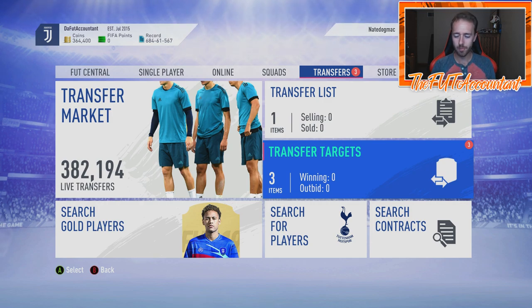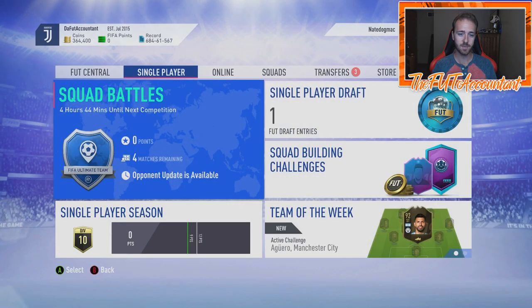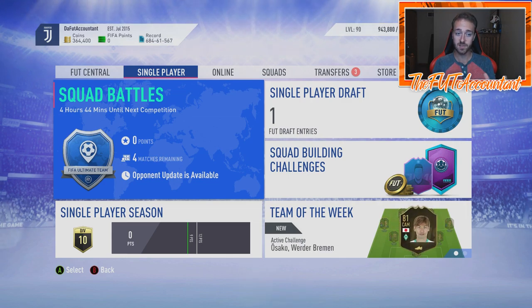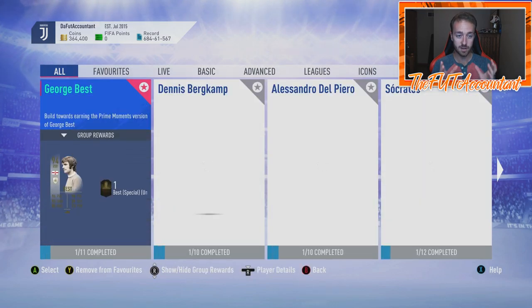Hey guys, it's Nate, aka the Foot Accountant. Welcome back to the channel. I want to talk with you today about EA Access. This is still a couple weeks away, but I want to get you guys prepared because this is a very big point of FIFA 20. You get a chance to play FIFA 20 a couple days early, get inside the menus for the first time, and it's a 10-hour trial. It should be coming out on the 19th of September — that's the release date for EA Access, and it's out for both PS4 and Xbox this year, which is new for FIFA 20.